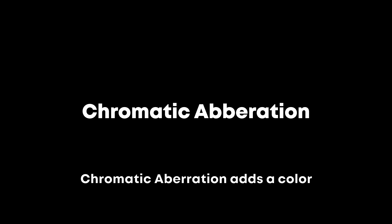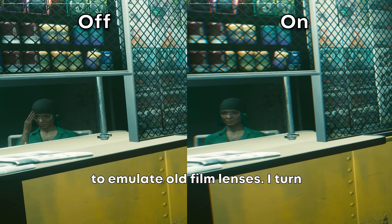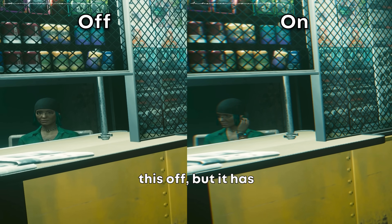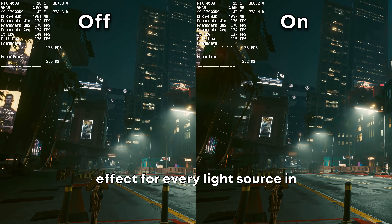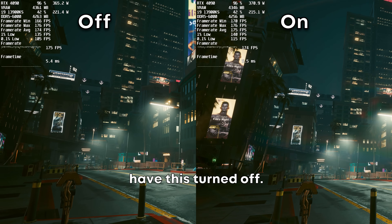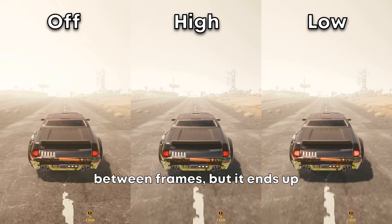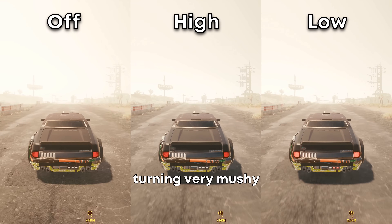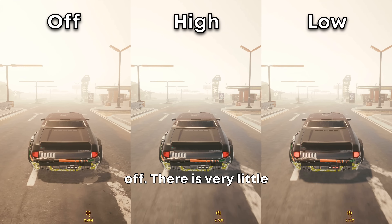Chromatic aberration adds a color fringing effect and blurs the outside edges of the game to emulate old film lenses — I turn this off, but it has no performance impact. Lens flare will produce a flare effect for every light source in the game; it has very little performance impact but is very distracting, so I have this turned off. Motion blur adds a blur effect between frames but turns very mushy when you turn fast or drive in cars, so I turn this off — there is very little performance impact.